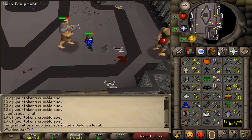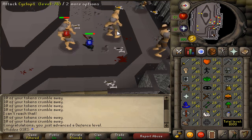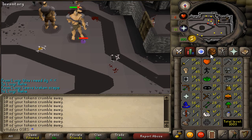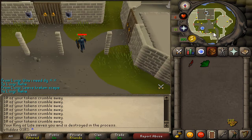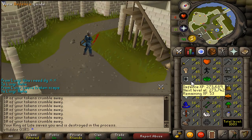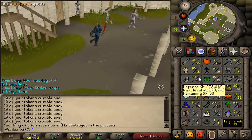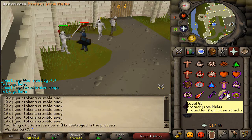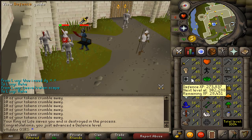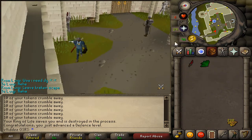There we are, so that is 57 defense achieved. Currently approaching 60 defense. I'm just 53 experience away from 60 defense, but it looks like we're going to have to kill some White Knights to obtain that 60 defense. 60 defense gives me the ability to wear my Dragon Boots, which I did just buy before.